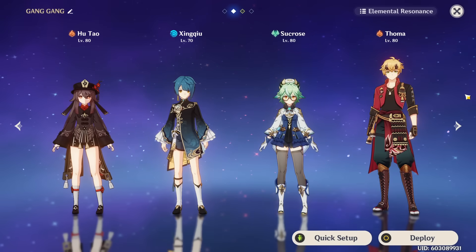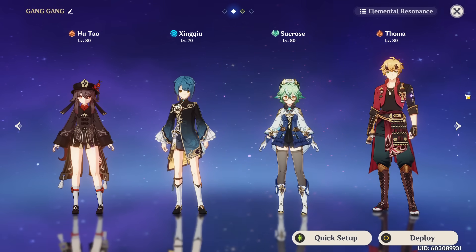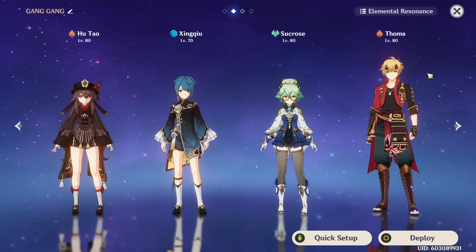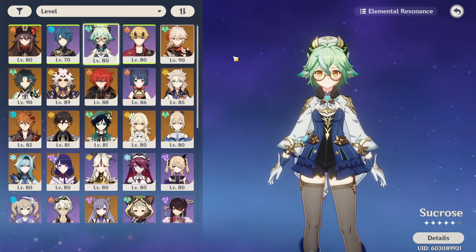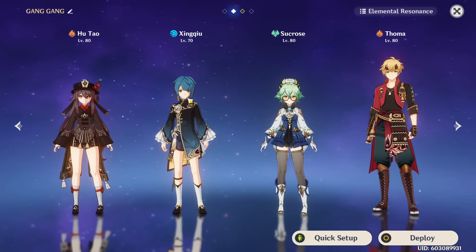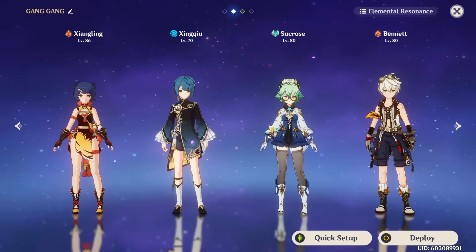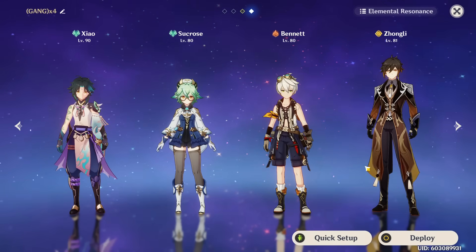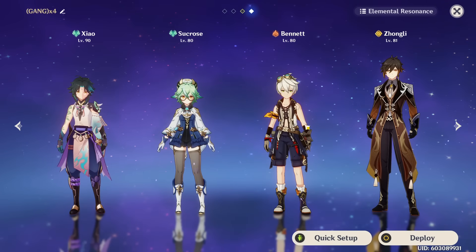Now let's talk about Sucrose's teams. While there are two main ways to play her, she can fit so many different teams as just a generalist support. In any reaction team that wants Elemental Mastery and an Anemo support, you can fit Sucrose in as an amazing option — for example, a Hu Tao team with Thoma applying pyro for Sucrose to swirl, or the national team with Xiangling and Xingqiu. With characters like Xiao, Sucrose is one of the best battery options for the particles she generates from her skill and first constellation, although I typically run Thrilling Tales for even more damage.